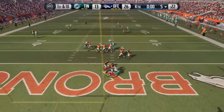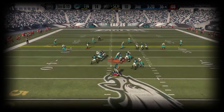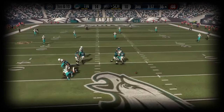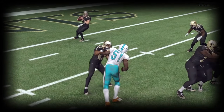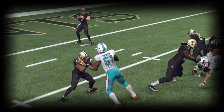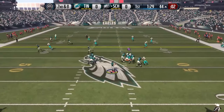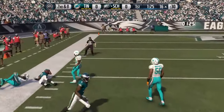Pass rushing was very interesting — it was either going to be very good or very bad. Look at the running back trying to block Irvin — doesn't stand a chance. But then look at Darren Sproles with a 35 pass block holding up Irvin like it's nothing. That's a 500,000 coin card getting held up by a 30,000 coin card — I couldn't believe it. There was really no in-between; it was either very good or very bad, and it just was not consistent.